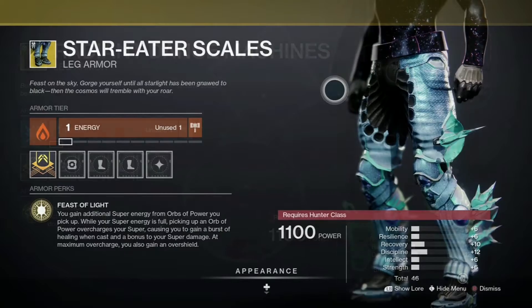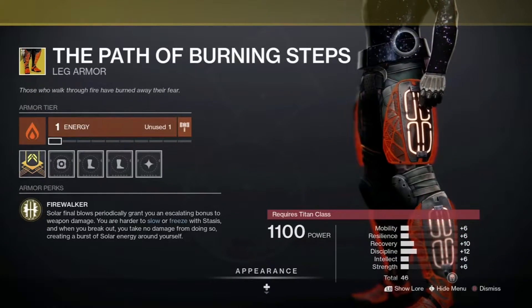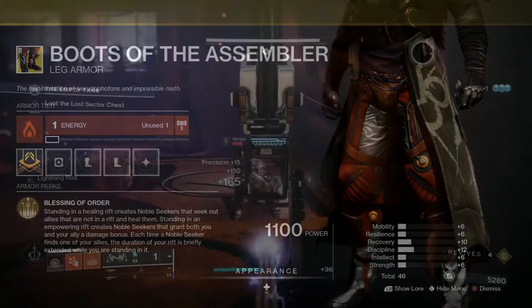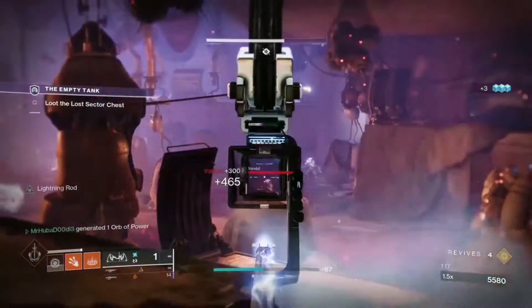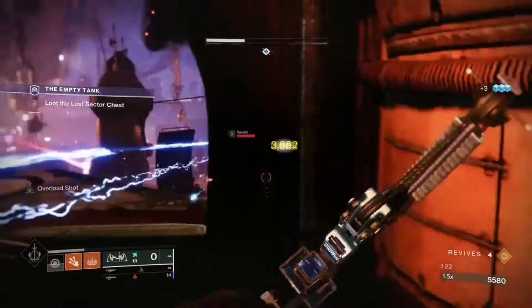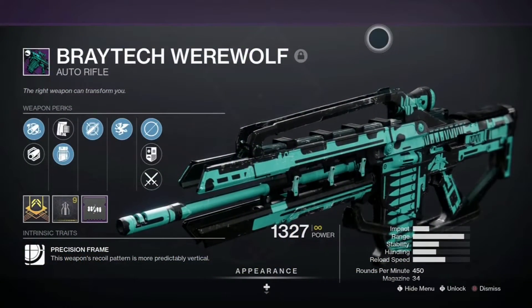The rewards dropping today are exotic leg armor: the Star Eater Scales and Radiant Dance Machines for Hunters, the Path of Burning Steps for Titans, and the Boots of the Assembler for Warlocks. There's also a chance of receiving other exotics from the loot pool, enhancement cores, and enhancement prisms.